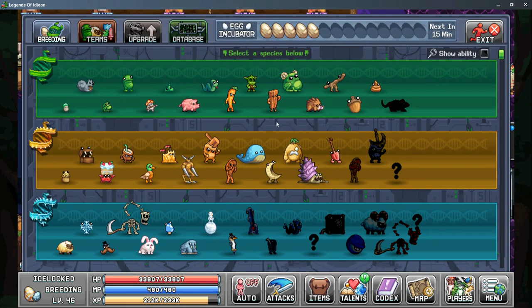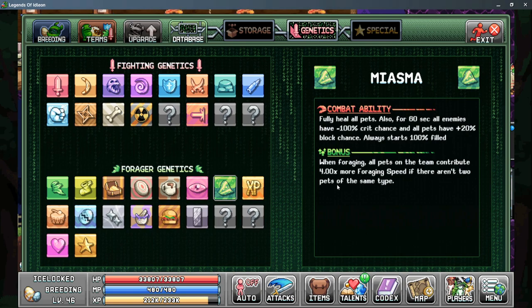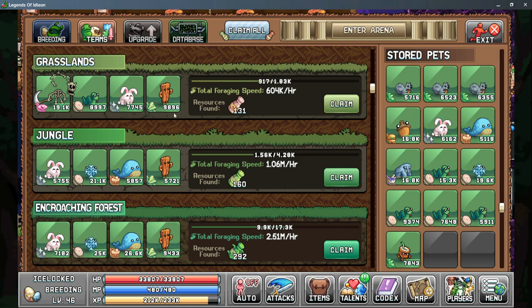The sixth step is where all bonuses start adding up really well together by unlocking the wood board pet with the miasma genetic. When foraging, all pets in the team contribute 4 times more foraging speed if there aren't two pets of the same type. We can replace one of our whales with the wood board pet, and since we have no duplicates everything on each team is giving four times more power — roughly 43 times more power from our targeter pet alone. Our ideal setup at this stage is one targeter pet, one flaszy pet, one miasma pet, and one whale on every team.